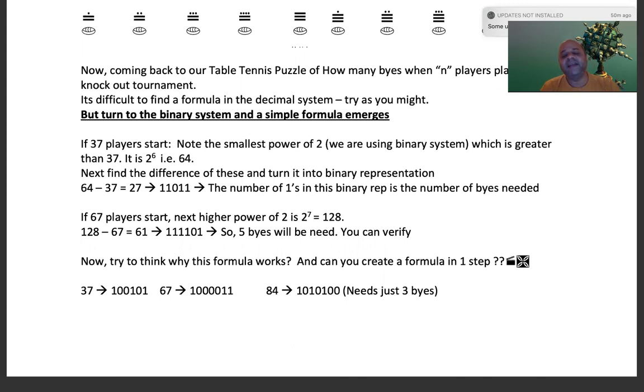So how do we get this as a formula? You need to know the powers of two: 2^0=1, 2^1=2, 2^2=4, 2^4=16, 2^5=32, 2^6=64. Find the power of two that is immediately higher than your number. For 37, the next higher power of two is 2^6 = 64. Find the difference: 64 minus 37 = 27. Then convert that 27 into its binary representation.